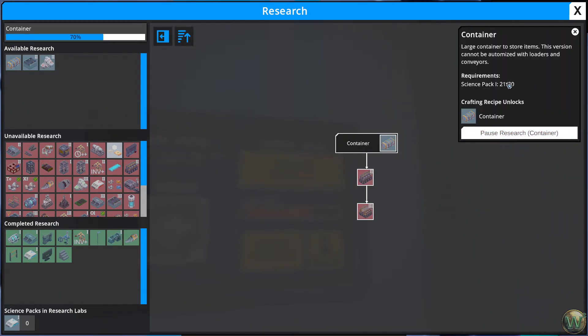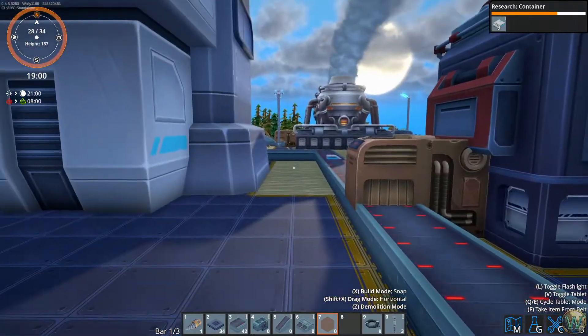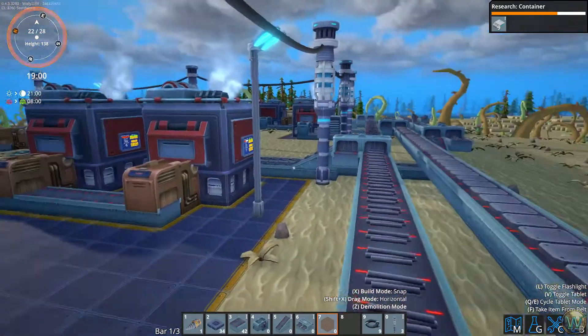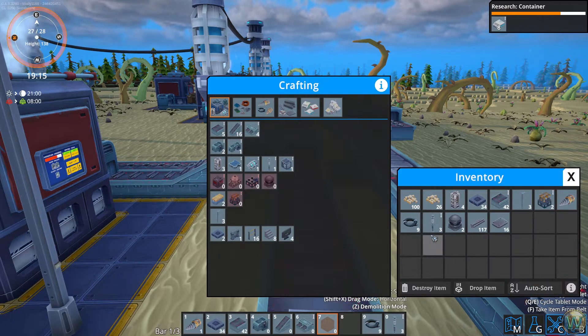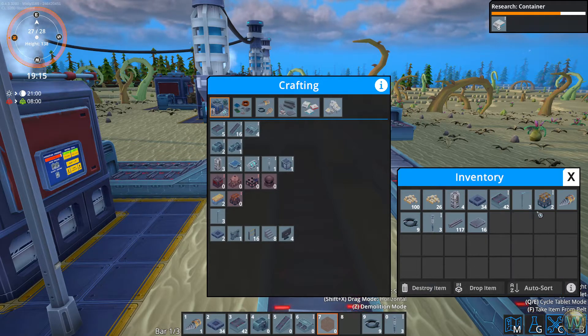We'll do that too and we're at 21 science packs now, so that'll get done in just a few moments. I think we're going to have to get to Research Lab 2 before we can actually do any more building. We could probably destroy these primitive furnaces now - destroy two primitive furnaces. Thank you.